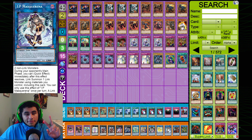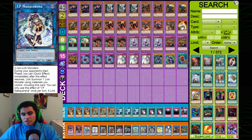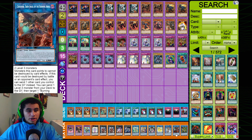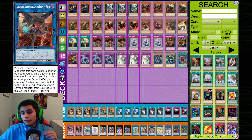One Unicorn to pair with one Masquerena — if we aren't going for Anaconda, or if we already used Anaconda, or if we know they have a hand trap, we go for Masquerena for an extra interruption in the opponent's turn. One Cherubini — mandatory at one in this deck, no more no less, and it's really great when you're trying to go for game.